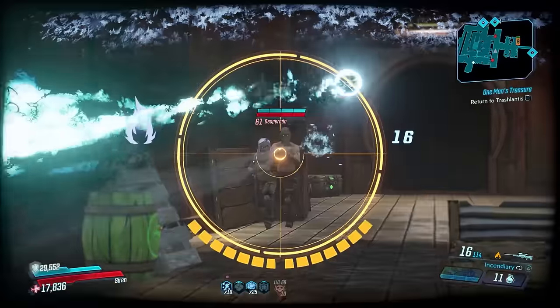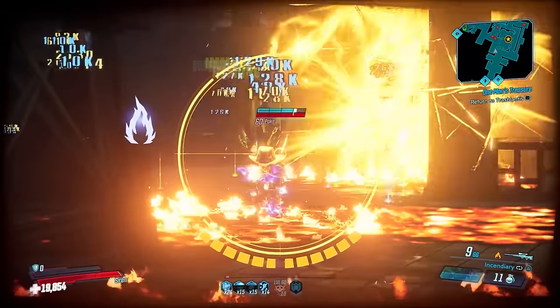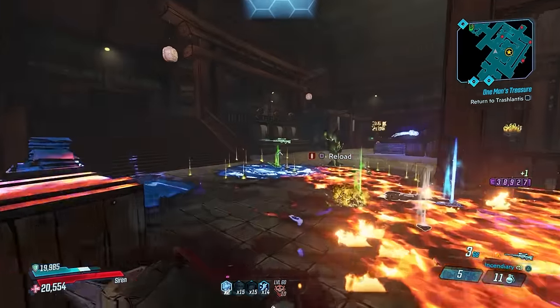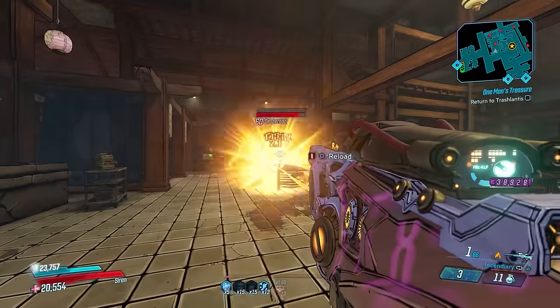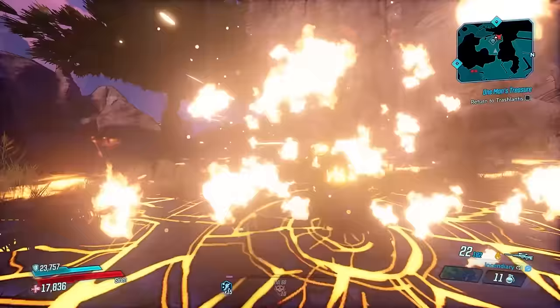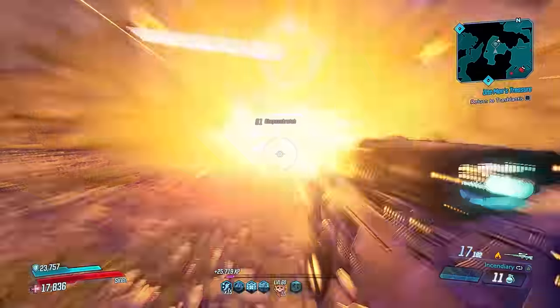Highly recommend going and getting this thing for yourself. Let me know in the comments which anointment you're looking for — the consecutive hits is really good. On Amara, you can go with the one where Phase Grasp is active and you get 71% increased fire rate on a Maliwan, which is amazing. You guys have got to get this thing — it's so good.